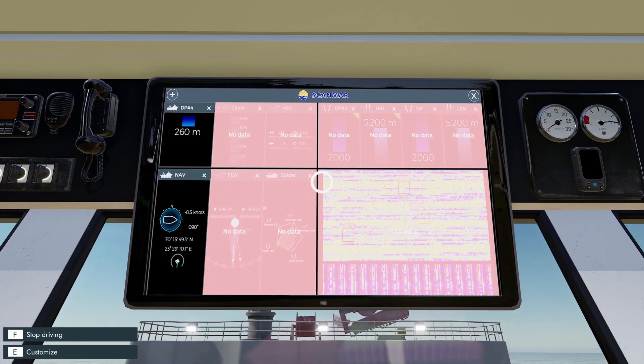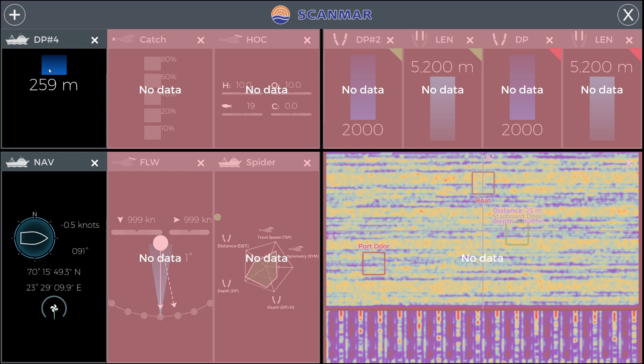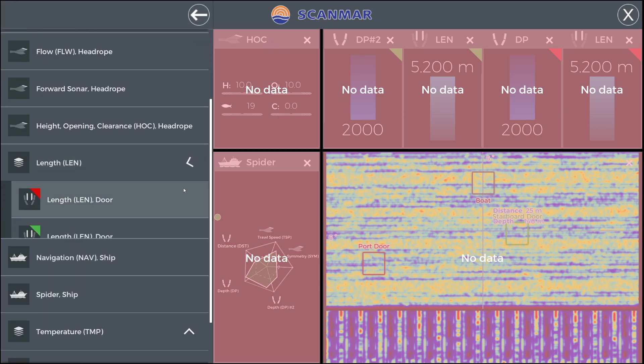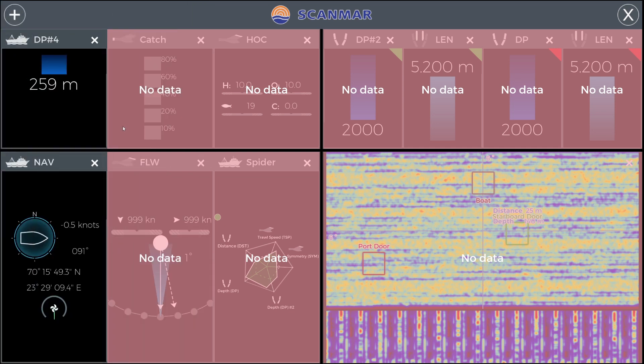This is the main screen we're going to be using, especially when trawling — this is our scan mass system on the left. I have my depth here. This screen is fully customizable: hitting X will remove a component and you can add components as you see fit. I have my depth down to the ocean — it fluctuates as the boat moves in the waves. This number is how much fish is actually in the net. HOC — I think the H stands for the head of the net, the O is the opening, and the inflow is how much fish is actually getting trawled into the net, so the higher that number the quicker this fills up.